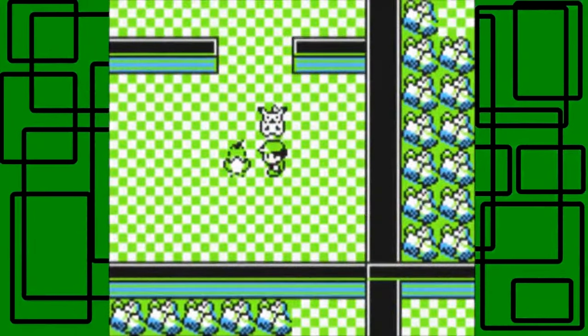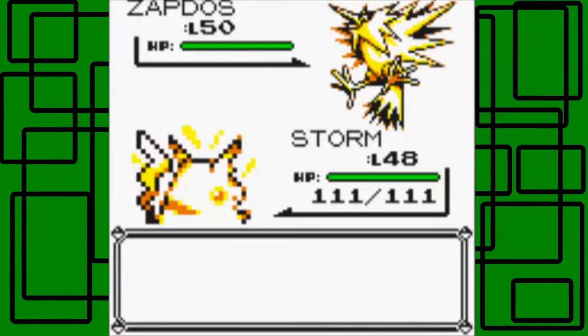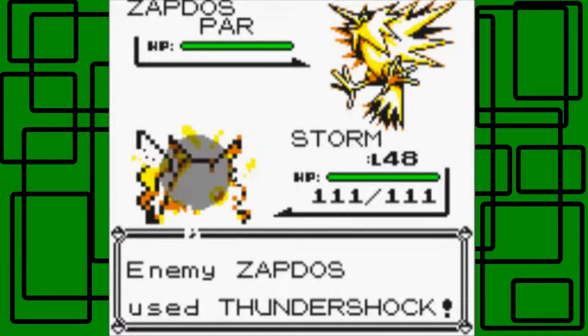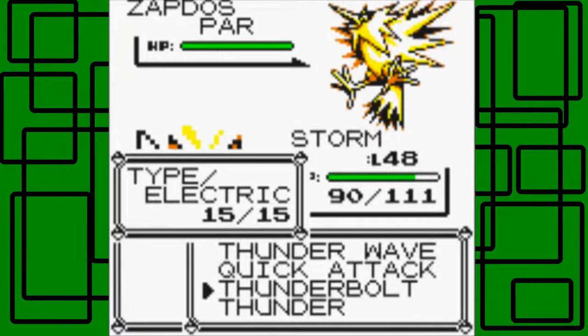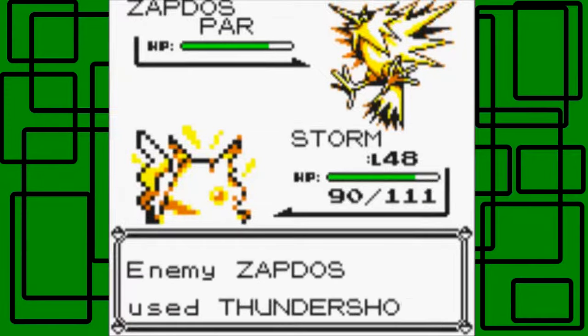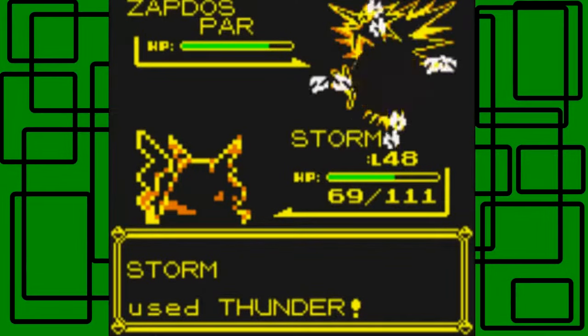Taking on Zapdos — Zapdos has a cool sprite! Let's use a Thunder Wave on it — it hits, awesome! Let's get a Thundershock. Maybe Pikachu is the easiest here. Let's go for the Thunderbolt, hopefully it doesn't faint. Super effective! Let's get a Thundershock, maybe try a Thunder on it — put up some heat. Thunder hits, nice!